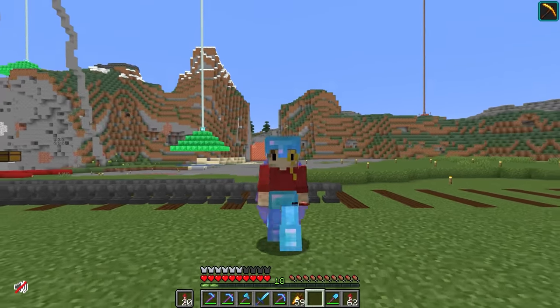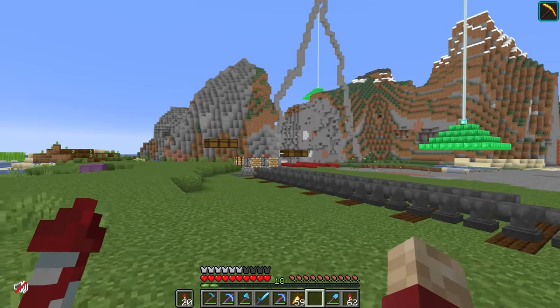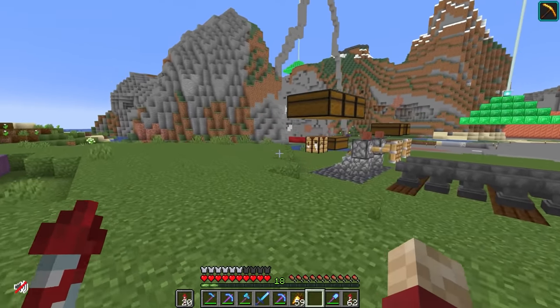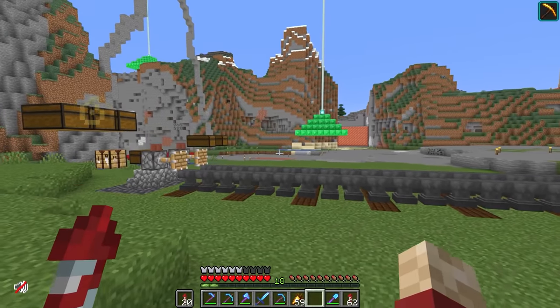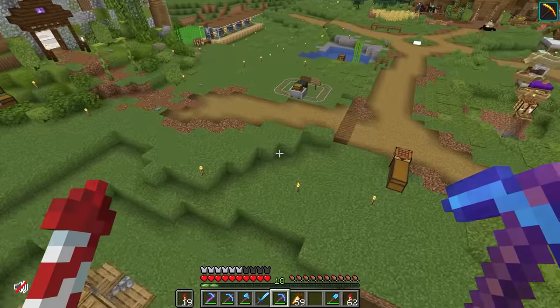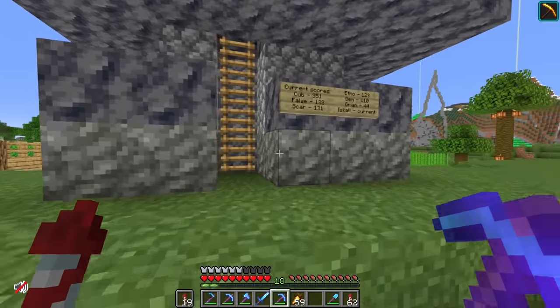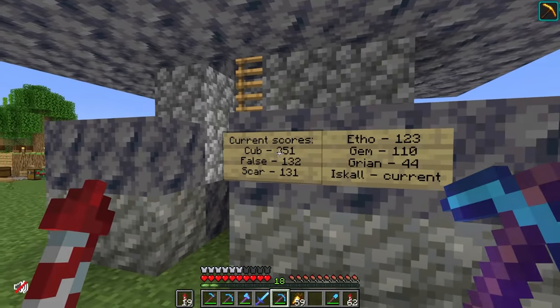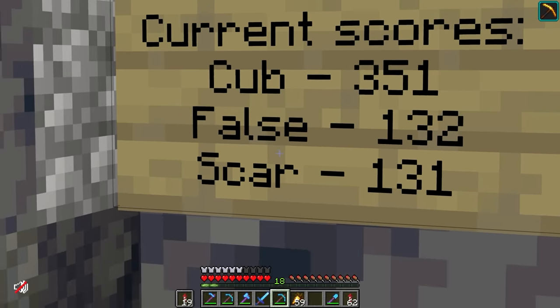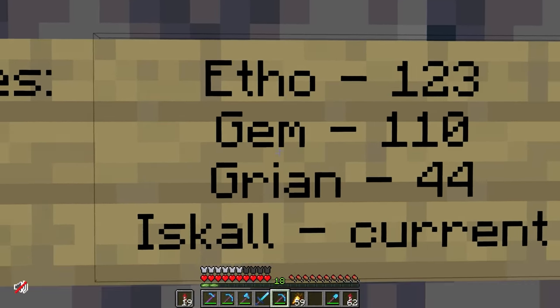What I want to do today is make some progress on the G-Train, because I really need to get selling all of the stuff I've got stored up doing absolutely nothing. I also want to find the tag. Cub is firmly in the lead with 351 points, then False, Scar, Etho, Gem, and then me.